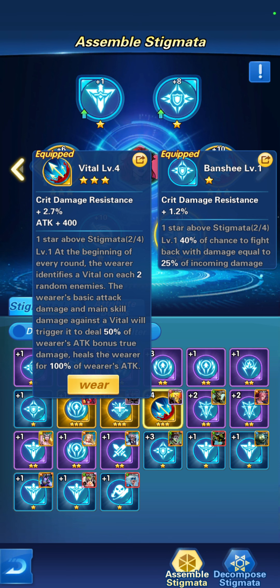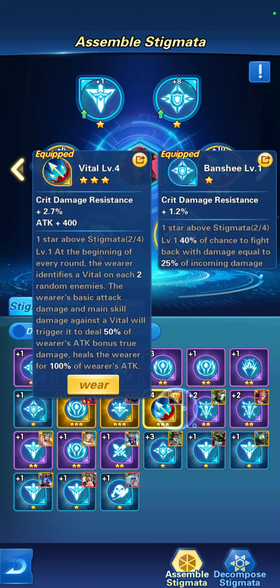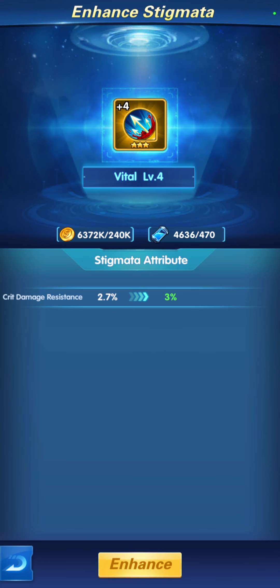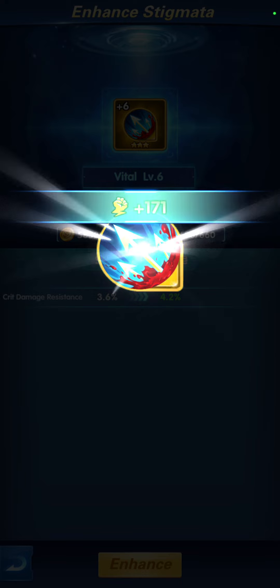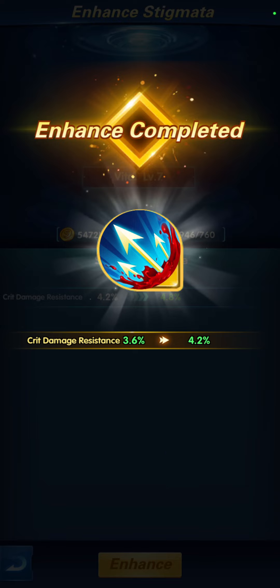So what's up with this arrow? This is Vital — Vital is stronger of course if it has more stars than normal stigmata. It always looks like it has an arrow but it's different. Let's equip it — see that additional power. Let's enhance it. It really takes a lot and consumes a lot of stigmata resources to be enhanced, and money — 300k per level, then it increases.